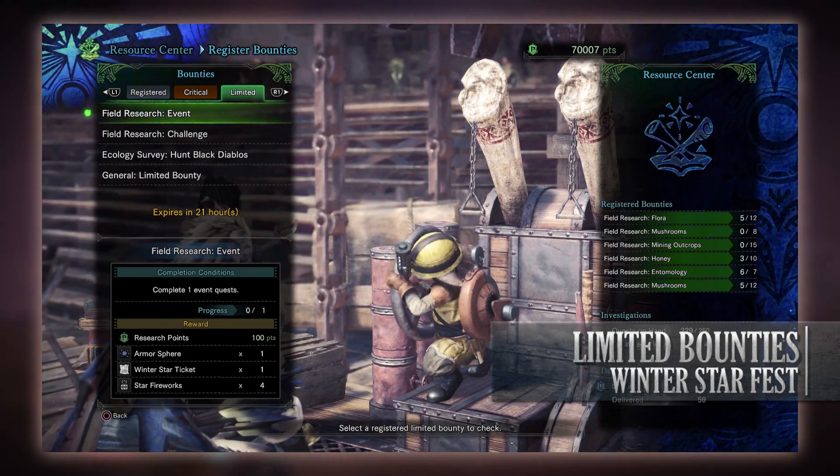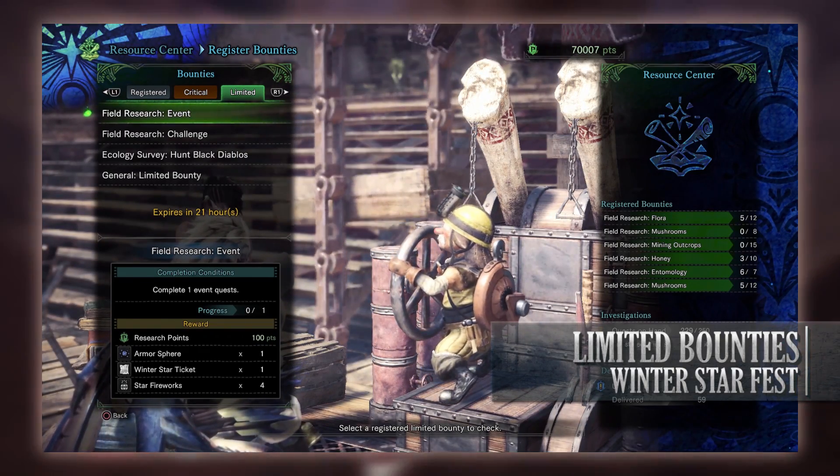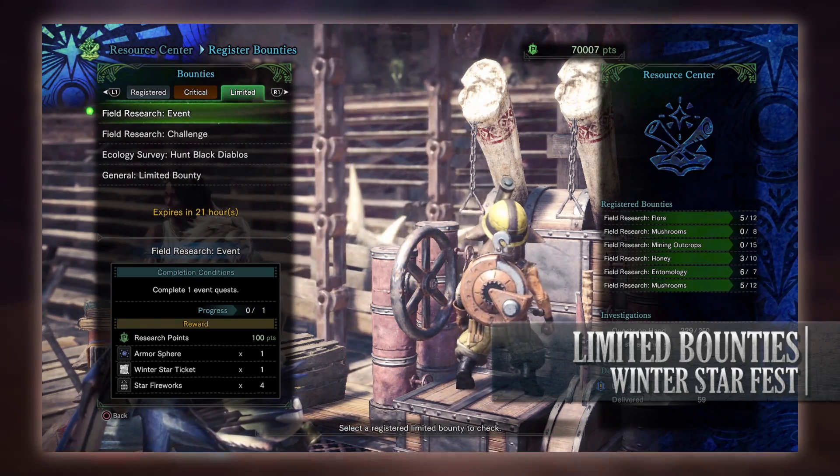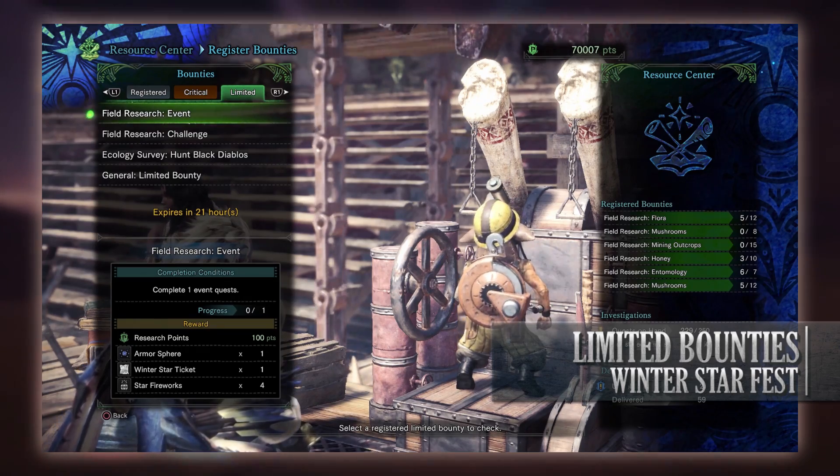First is a Field Research event limited bounty to complete just one event quest. This can be done at high or low rank, making it even simpler. For doing so you get research points, an armor sphere, a winter star ticket, and some star fireworks.